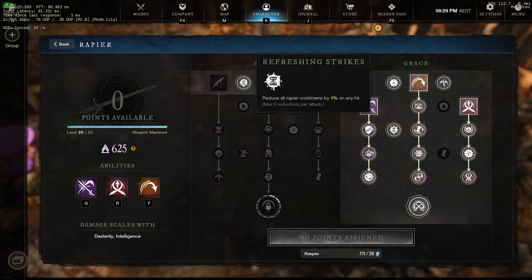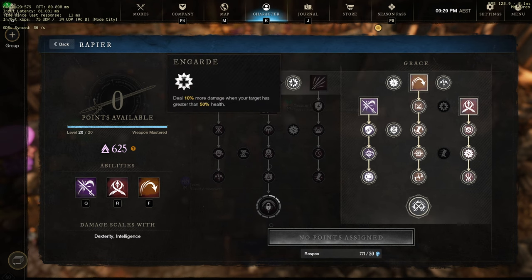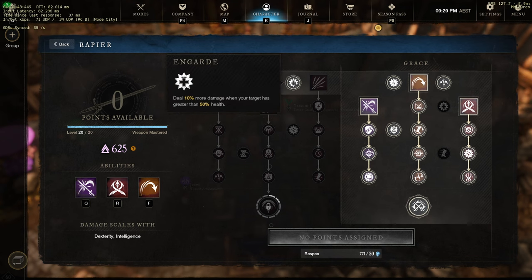We have both CDR abilities on the rapier — refreshing strikes and the other CDR node — which gives max cooldown reduction. You really notice this up close especially doing lots of light attacks. I'll show you the recommended rapier tree in the best-in-slot build section of the video covering the new world guide setup. That is my current build — enjoy looking at what you should be aiming for and what I'm also working towards myself.